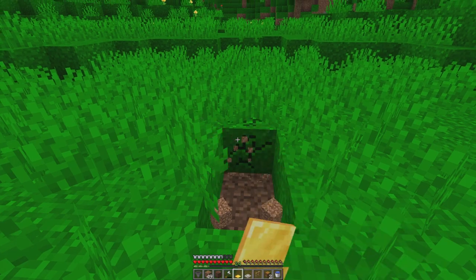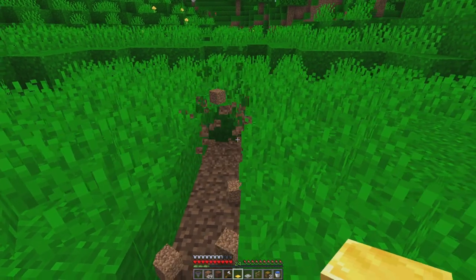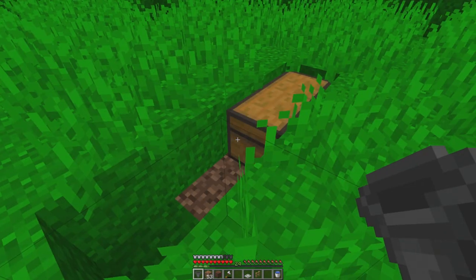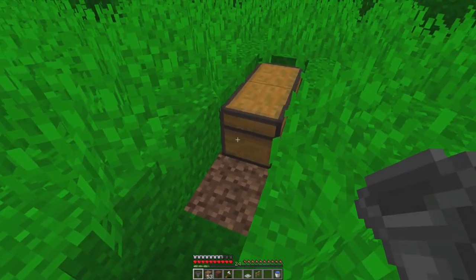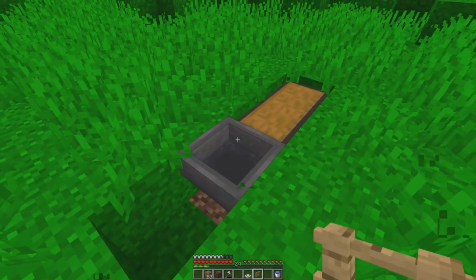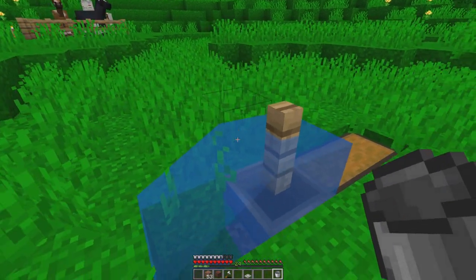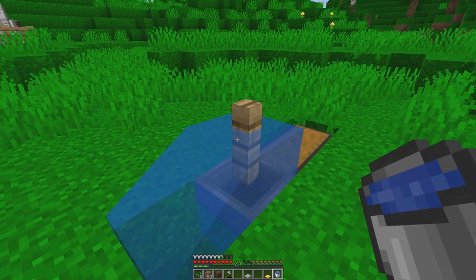We'll set up a four by one and put a double chest. Put a hopper into the side of it. Oak fence — you can shift click and put it there. We are going to place our water. That's how it looks for now.